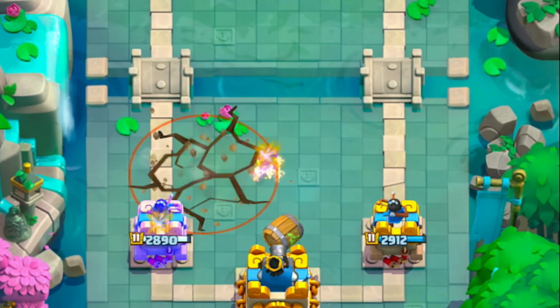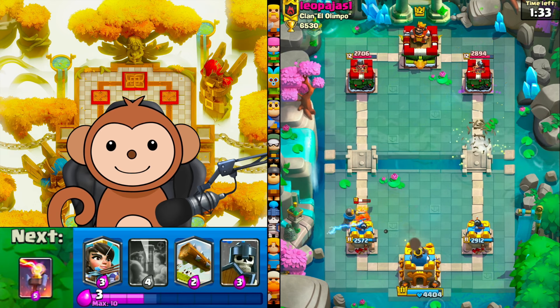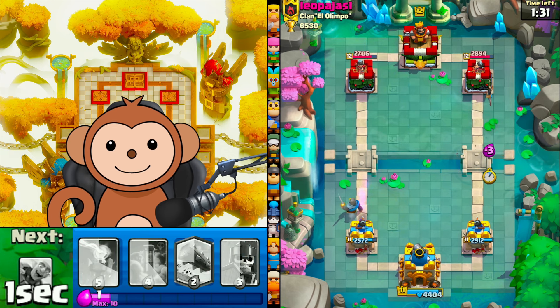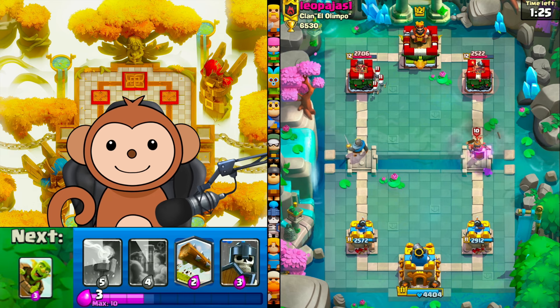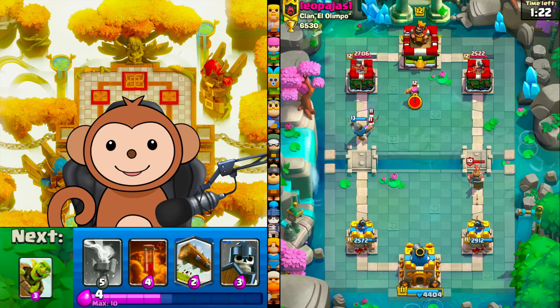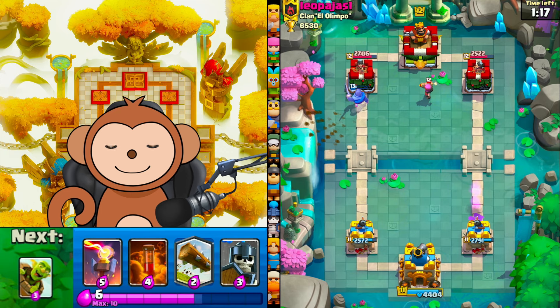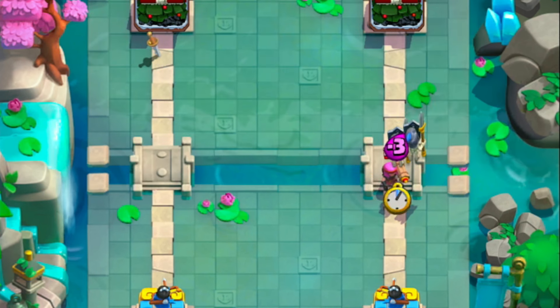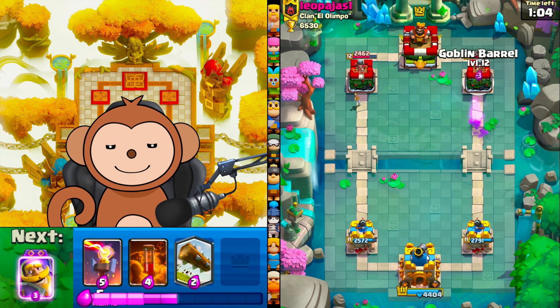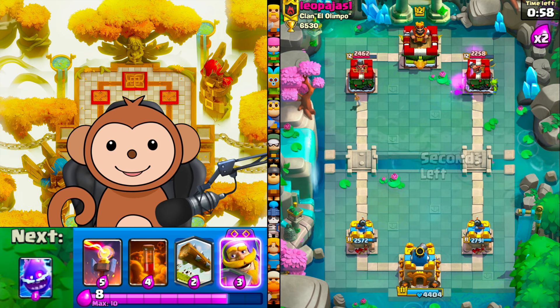Barrel right lane. Knight plus e-chip. Princess right lane. What does he have for mine? I'm going to let that recruit hit the right side. Guards on this firecracker — I gotta wait till she aims. Barrel right lane — awesome, we got some good value. Inferno tower — probably should go a little bit lower on that. Knight in front of king.